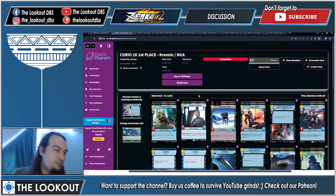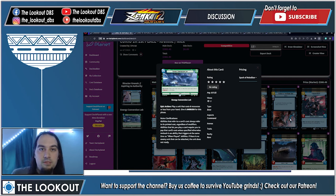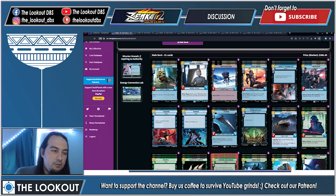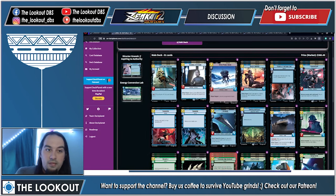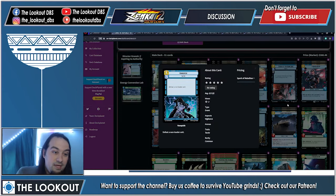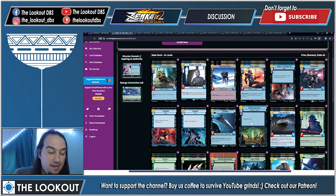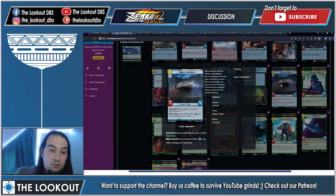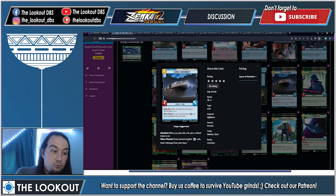Let's jump into Nick's first place Krennic. ECL is the base — you're playing Command, you're playing ECL. Control tools include Regional Governor and Viper Probe Droid. Removal: Power of the Dark Side, Takedown at two copies, Vanquish at two copies, and one copy of Super Laser Blast — my favorite card with the best artwork. Cargo Juggernaut helps stabilize: if you control another vigilance unit, heal from your base at only cost six.